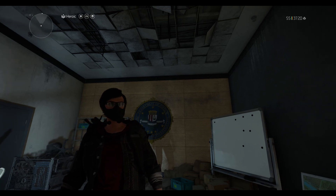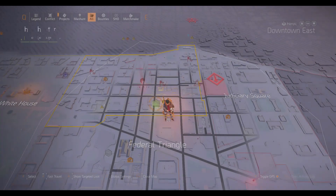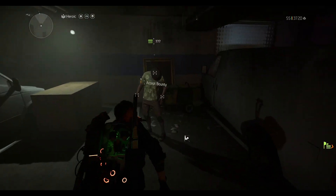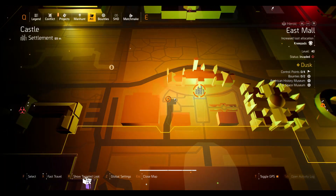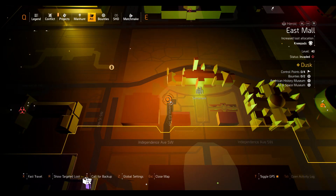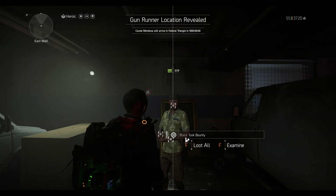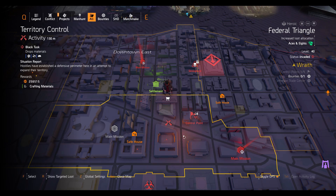Hey, what's up everyone, it's iGaming here. Welcome back to another Division 2 weekly Cassie Mendoza reset. Today she is located over here at the Federal Triangle, right opposite the theater settlement. If you want to know where I found my snitch today, I found them right next to the castle settlement in the alleyway. If you're having trouble finding the snitch, I have a video out — I'll pin it in the comment section — and you won't have any trouble finding the snitch if you follow that video.